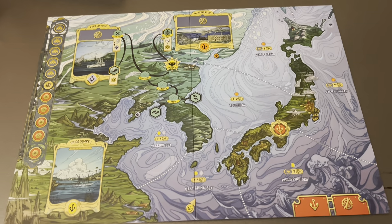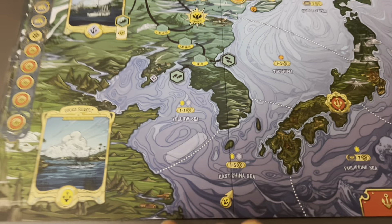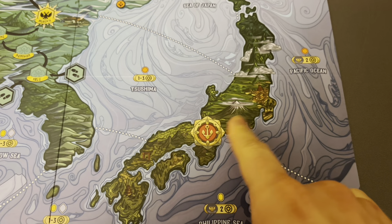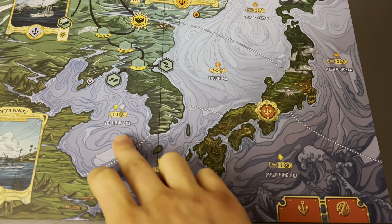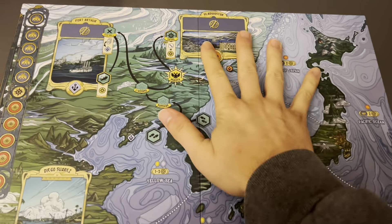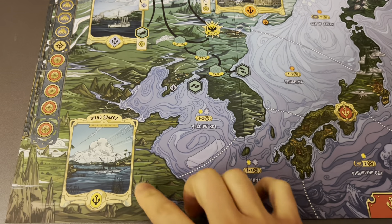Here is the map of the game, done really nicely. I really like the details - the hills and the overhead perspective. Down here you can see some Chinese farms, and then obviously we've got Japan with the iconic Mount Fuji and what looks to be early 20th century Tokyo, which is really cool. These are the ocean zones you'll be battling over. There are three port boxes that are going to be really important: the port of Vladivostok, Port Arthur itself, and Diego Suarez down here.